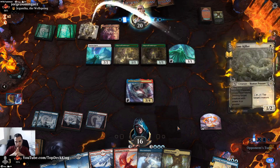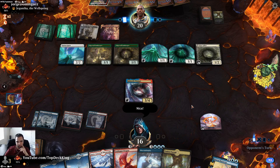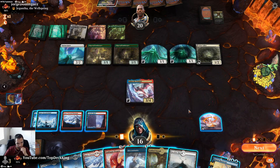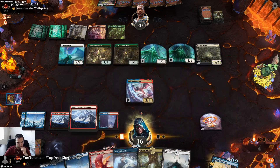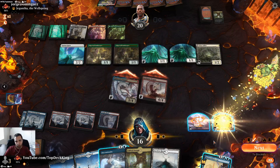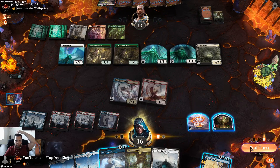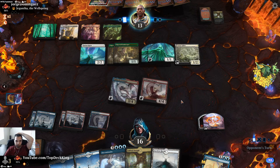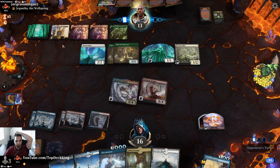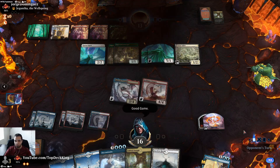Edgewall, Giant Killer, nice. One-one Fires is kind of annoying. He has a 1/4 straw. Play Goldspan Dragon, swing out. We have access to four mana currently. He didn't block — interesting. He's going to have to keep two mana — he has access to four mana here. He just concedes — couldn't stop it. Alright, let's keep this ball rolling.